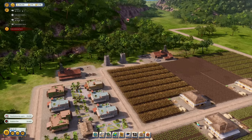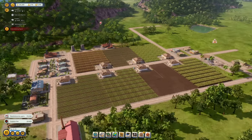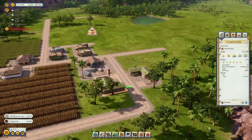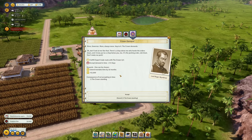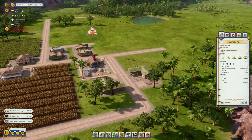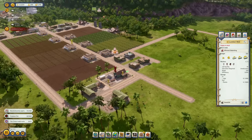Those two pirate squads are coming in — let's see how my guard towers fare. My forestry industry is also up and running, so let's boost the budget on that, and boost the lumber mill as well to produce some proper planks.